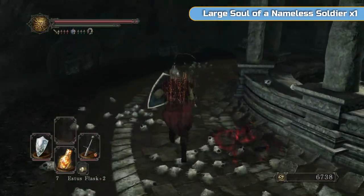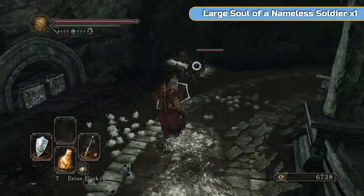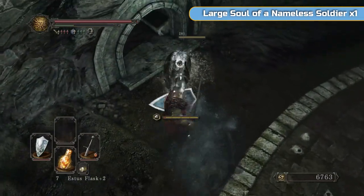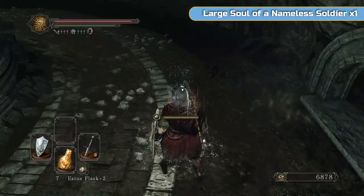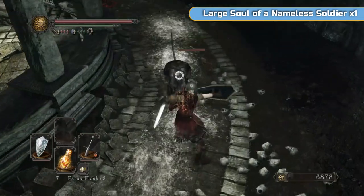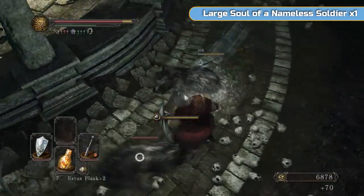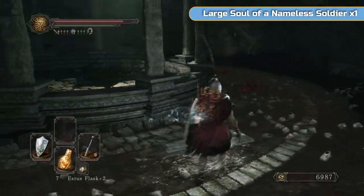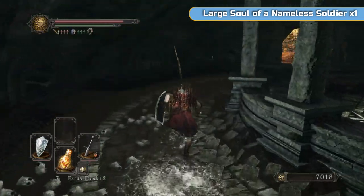When a rat bites you, you have a buildup of petrification, and I completely forgot about it. You can see it there on the screen, just kind of building up. Once that fills up, you die - there's no way around it. The boss of this place is just a lot of rats - lots of rats, maybe 10 or 15.